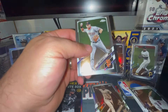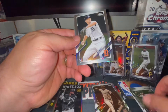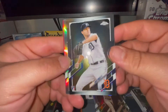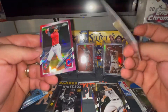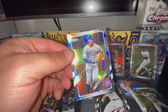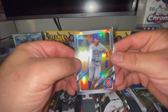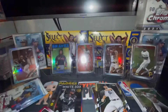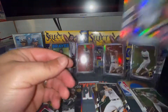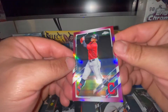We definitely have a full table. Who can we kick off the table? There's Evan Longoria, a Casey Mize rookie card, very nice. A Kris Bryant refractor. And a pink refractor Francisco Lindor while he was still with the Indians.